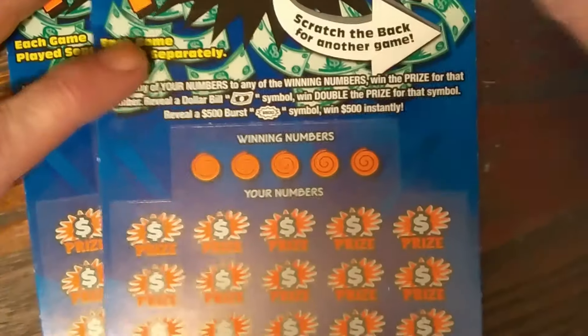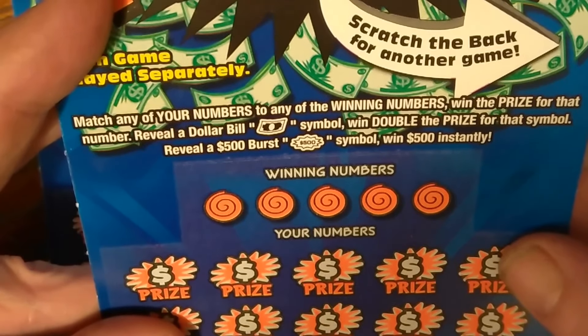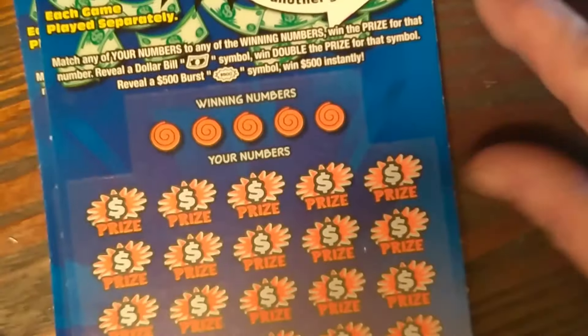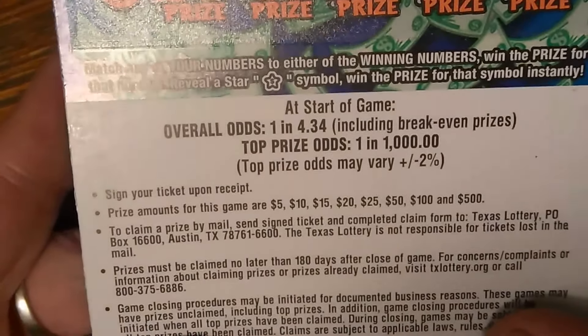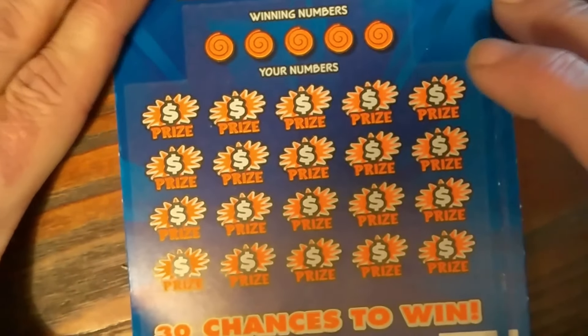All right, now I've got the $500 Frenzies. You match your numbers to any of the winning numbers and win the prize. Reveal a dollar bill, get double, or get the 500 burst symbol for $500. Ticket numbers 1 and 2. Odds on this one: 1 in 4.34 — that's about the norm. Let's go look for a burst or a dollar bill.